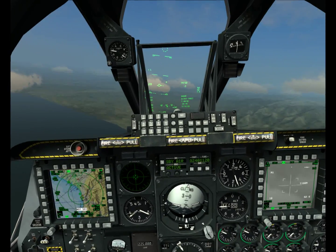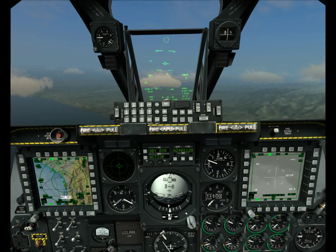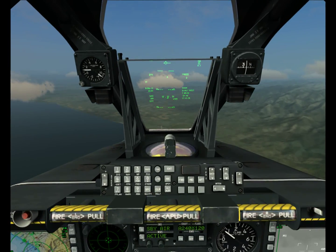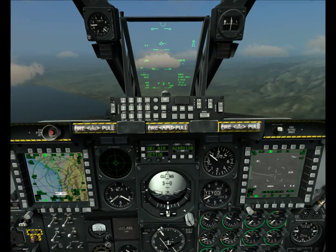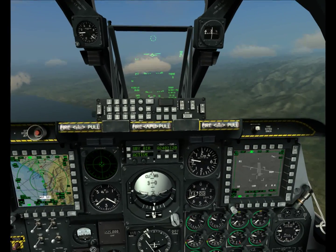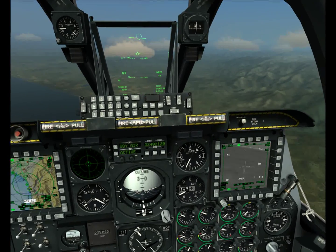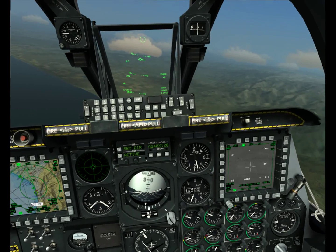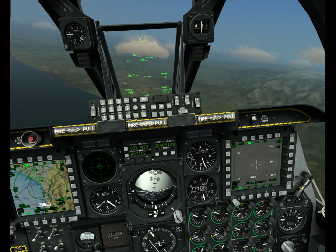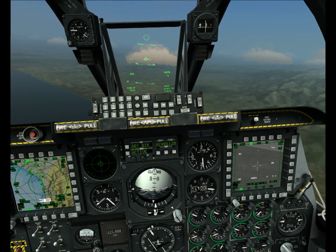Now that I've done that, I've already made the targeting pod my sensor of interest, so I'm going to slew the designator down here by the airport that you can see. I'm going to hit the china hat forward a little bit, and it'll zoom in — it'll narrow the field of view for us, you see right here. And the DMS in and out will zoom in and out for us.